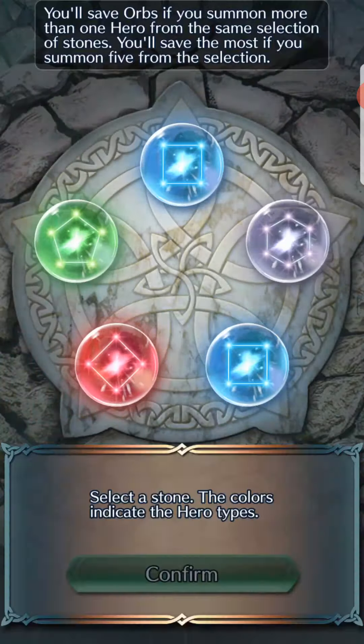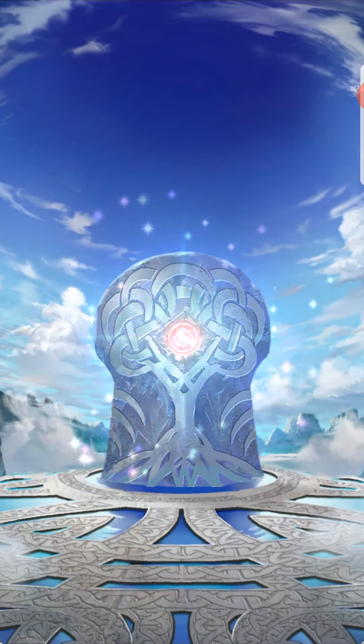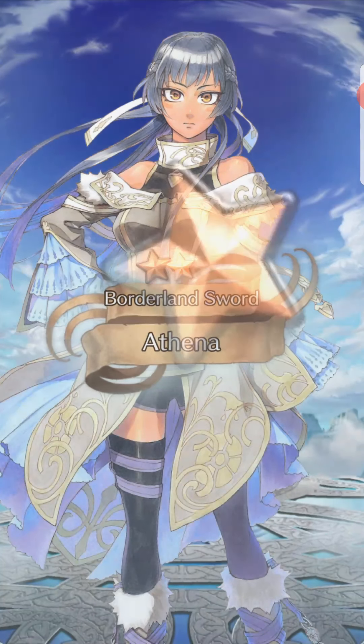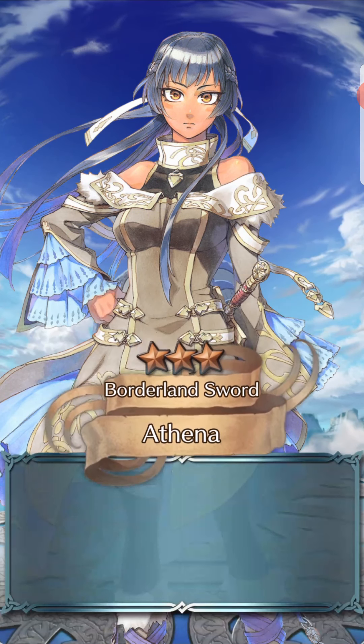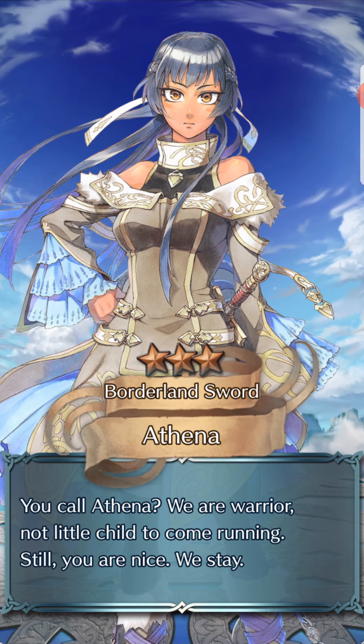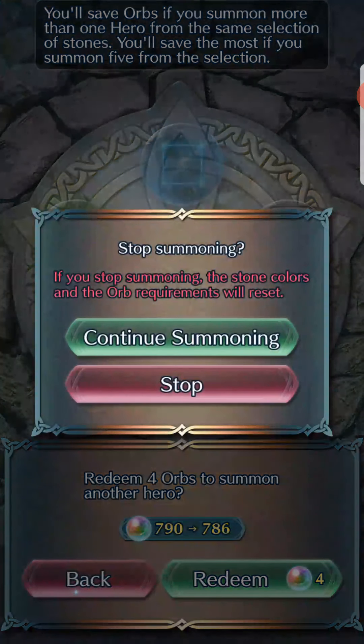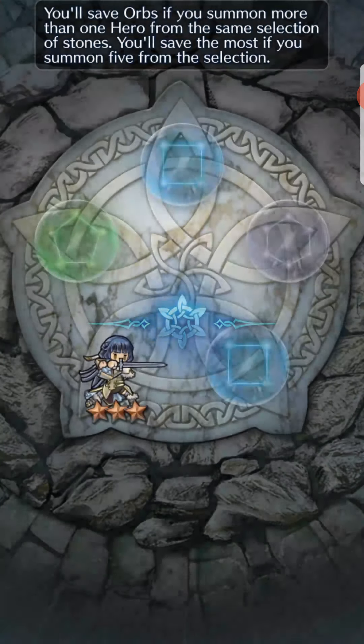Skipping summoning on those red orbs. Three-star, four-star pull — I don't think there's anything I'm specifically looking for. Athena — I hope she gets a resplendent hero. They could change her eyes as well. She has a good stat line, and with a plus two to all stats it would really help her out.